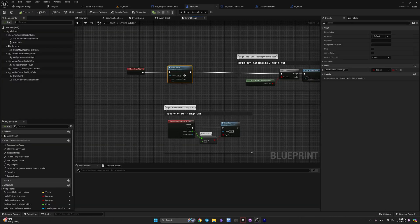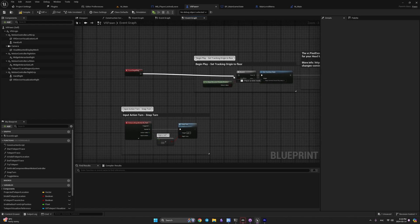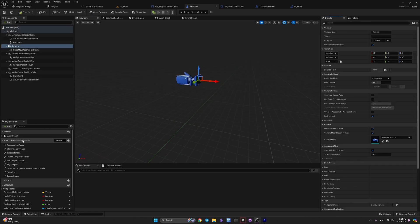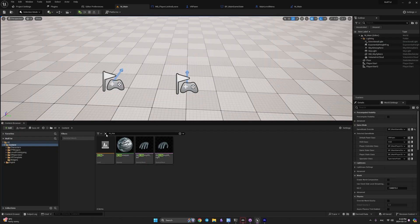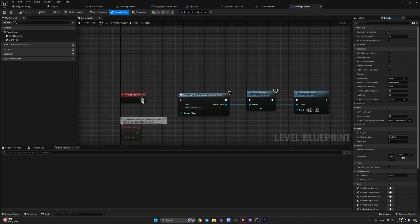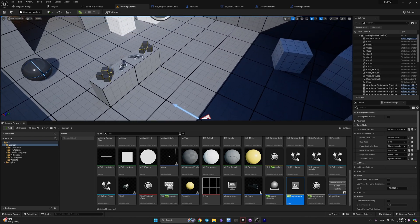In your VR Pawn, remove that temporary Toggle Menu connection — it was just for testing. Reconnect Begin Play back and move the camera to its origin. Also in the lobby level (the VR Template map), remove the Event Begin Play widget connection there too. Now you'll have proper login capabilities in VR and replication in the main level will work in VR. If you have any questions drop them in the comments, and see you in the next one.